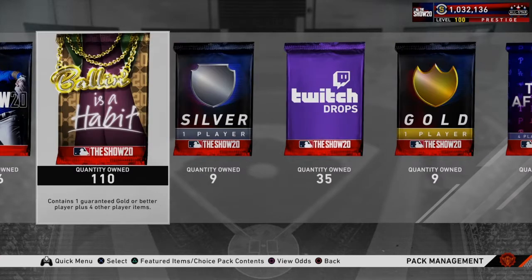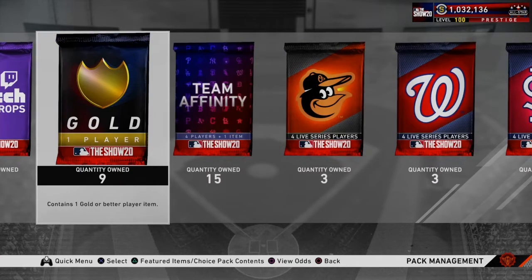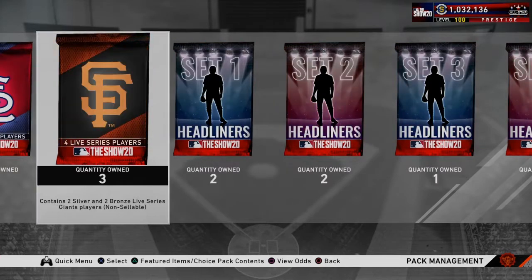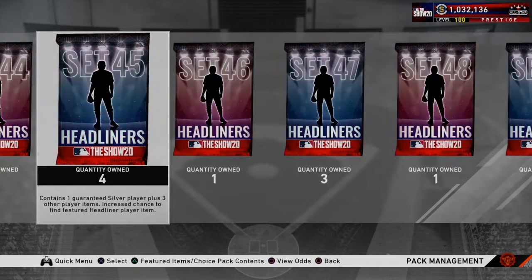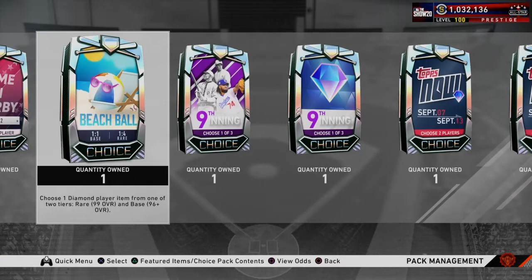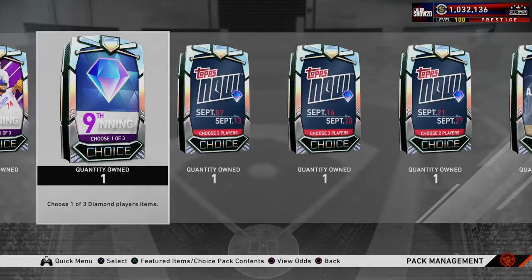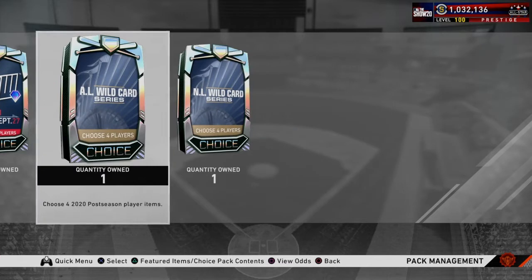We got 216 standard packs, 110 Ballins of Habits, nine silvers, 35 Twitch drops, nine gold packs, 15 team affinities. We also got live series players, headliners, choice packs from conquest maps, Ducks on the Pond, Home Run Derby, the beach ball. I finished the ninth inning, got the 300 stars, so we're going to choose our boss here as well. We got the Henchmen, Tops Now, and also did the postseason stuff.